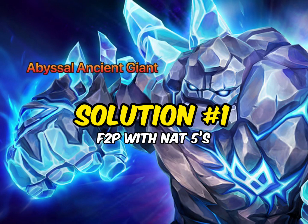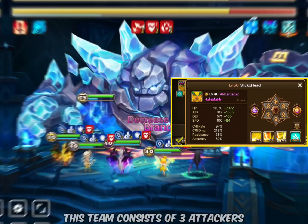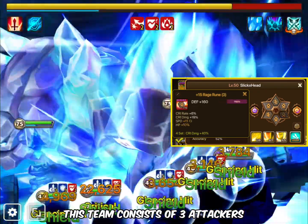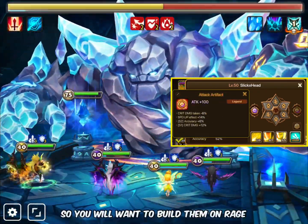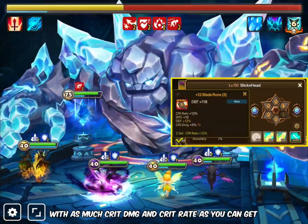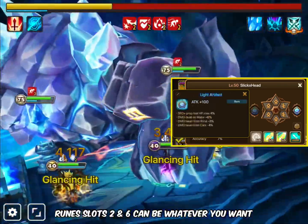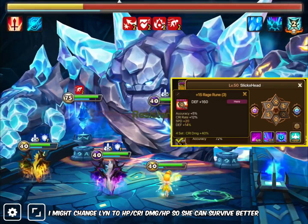Solution number 1: Free to play with Nat 5s. You only need these 2 Nat 5s. This team consists of 3 attackers. They all deal damage based off enemy max HP, so you will want to build them on rage with as much crit damage and crit rate as you can get. Rune slots 2 and 6 can be whatever you want. I might change Lin to HP, crit damage, HP so she can survive better.